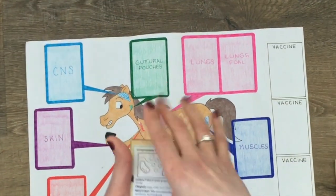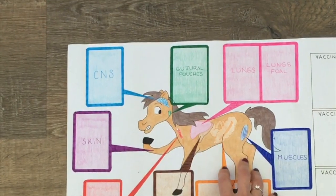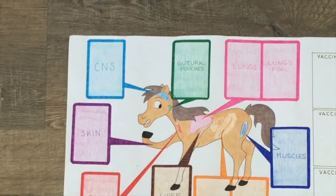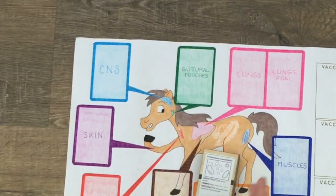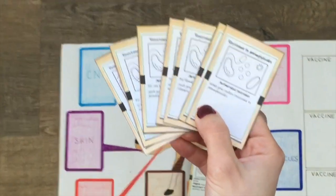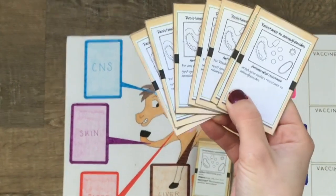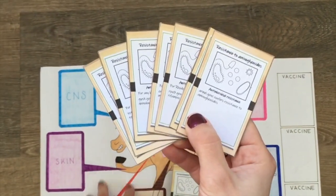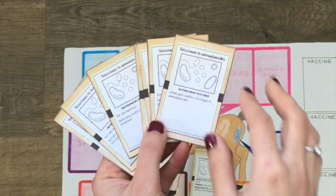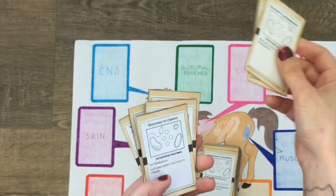While playing, only one bacteria card can be placed on each organ, so if there is already a card on an organ it is not possible to play another card on the same organ. However, antimicrobial resistance cards can be added. These cards are inside the same deck and can be played together with a new bacteria card or added to a bacteria card already on the board. They confer resistance to different antimicrobials and a maximum of two resistance cards can be added to a bacteria card.